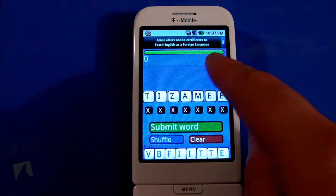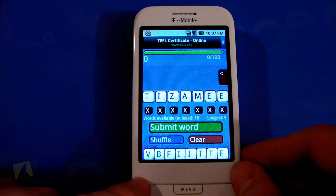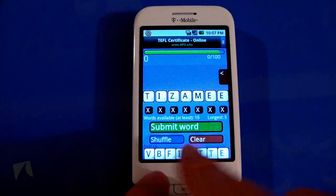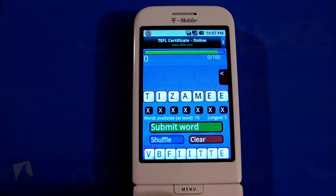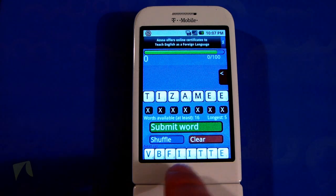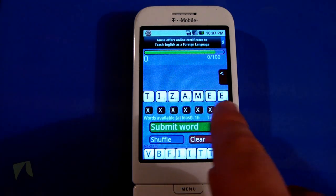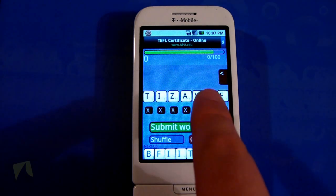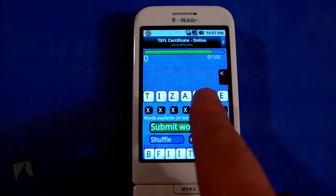Now you will notice there is a little timer here at the top and it's clicking down, so you do have a limited amount of time to basically make a word. So this is the list of words they give you, and here at the bottom this is your reservoir — the different letters you can switch in and out. So say you can't make anything, you just go ahead and click the little x and it'll swap it out, put the next letter in, and build a new one.